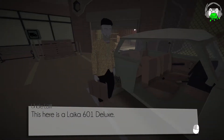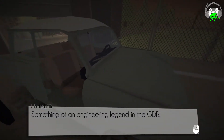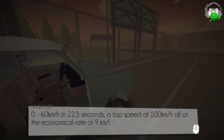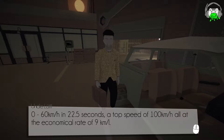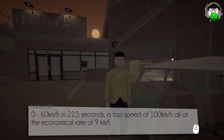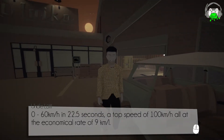Here is a Leica 601 Deluxe — something of an engineering legend in the GDR. Zero to 60 kilometers in 22 and a half seconds, at a top speed of 100 kilometers an hour, all at an economical rate of 9 kilometers per liter. There is nothing economical about that, and that's the slowest car I've ever heard of.